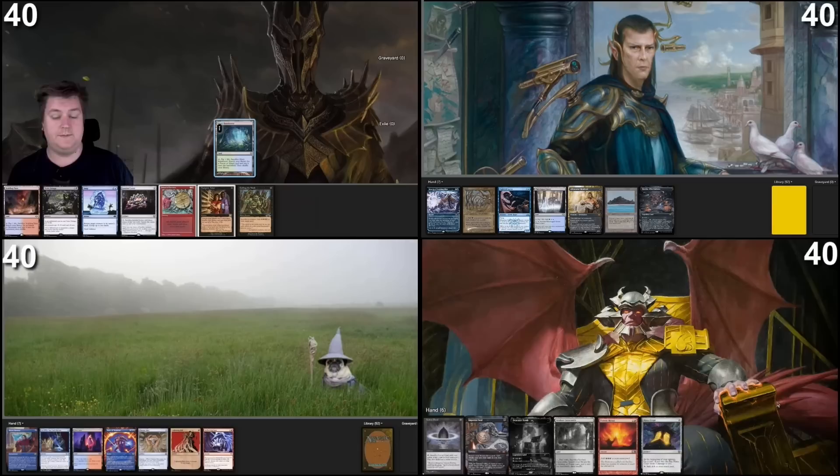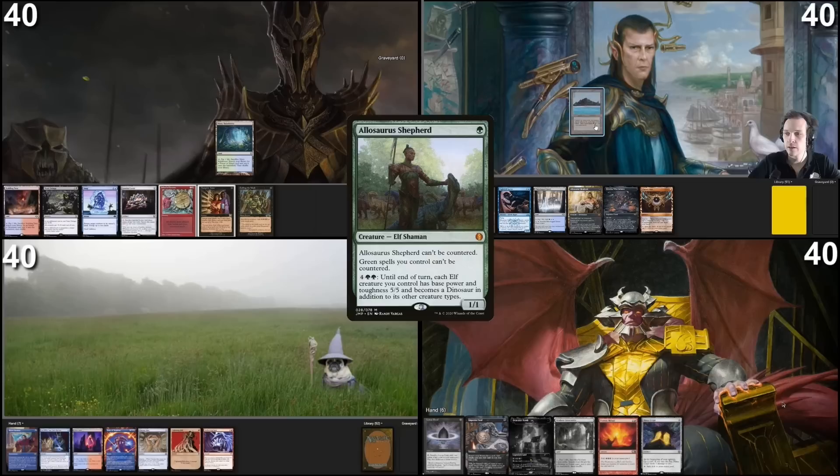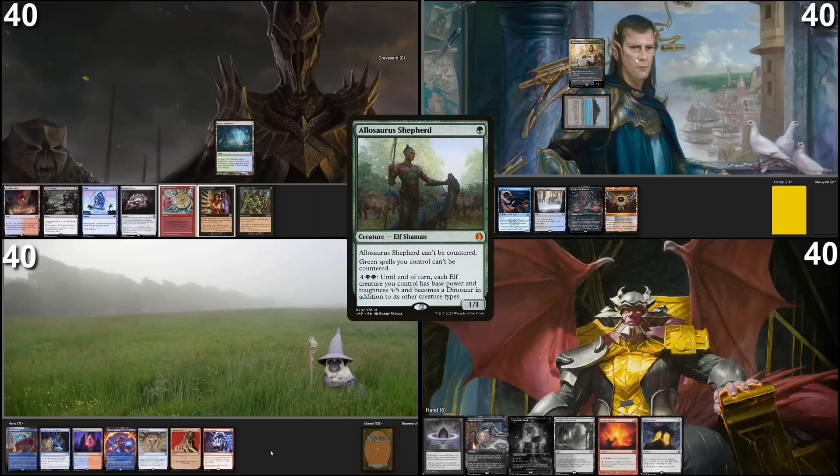I'll start us off. Draw for turn, land for turn will be a Misty Rainforest, and then I will pass the turn. On my turn I'll draw a card — I'll be really happy — play this Tropical Island, and then cast an Allosaurus Shepherd with alternative art and pass the turn.